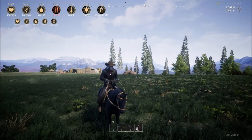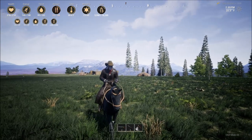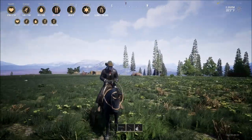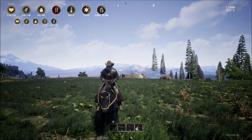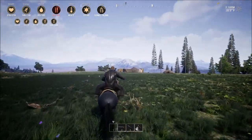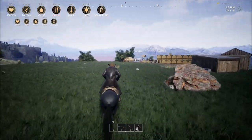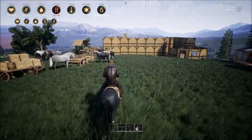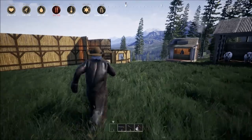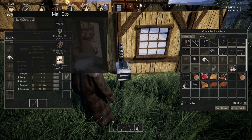Hey everybody, welcome to another episode of Outlaws of the Old West! Hope everybody's having a great day. Last episode I looked into the chicken coop, the cow pen, the pig pen. I bought a gold exchange guy so I could cash in my gold bars. Let's head back — you guys saw I haven't done any more building on the house. Let's go take a quick glance into the magic mailbox.